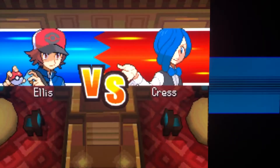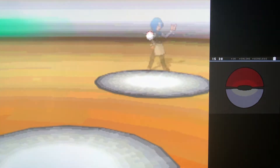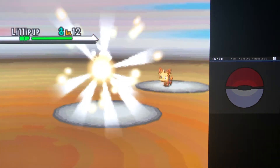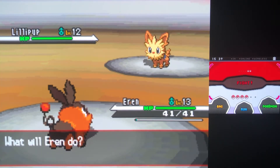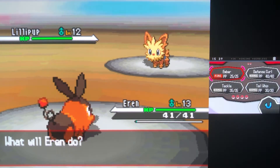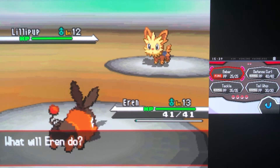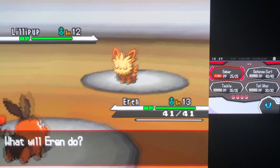First gym, Pokemon Black hardcore Nuzlocke — here we go, going against Cress with the Water type. This should be a pretty easy, straightforward gym battle, barring any crits or silly business. The second gym I have been swept by before in a casual Nuzlocke, so I'm very excited to attempt that one coming up shortly.